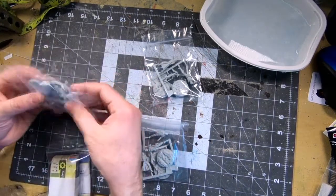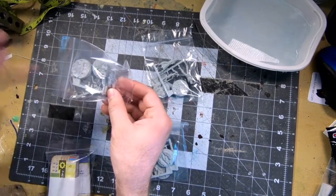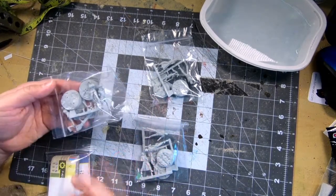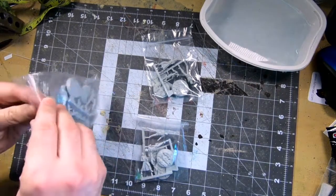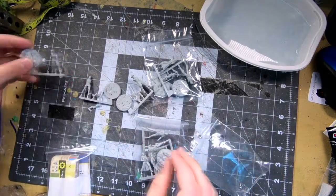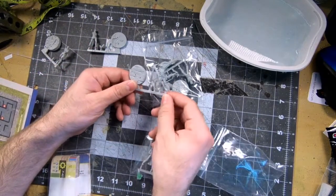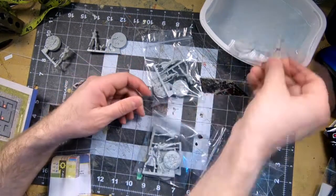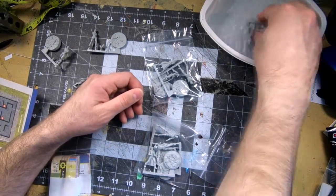One thing I've found with these miniatures is I've had a little bit of difficulty gluing them together right out of the box. There's actually been times where I've needed to use them in a game right away. I have a feeling there's probably some sort of release agent as part of the casting process, which is very common with resin miniatures, so I want to wash the miniatures off in soap and water first. So who do we got here? I think it's Ronnie Shaw. There's Mama Murphy. And here is Preston Garvey with his laser musket.